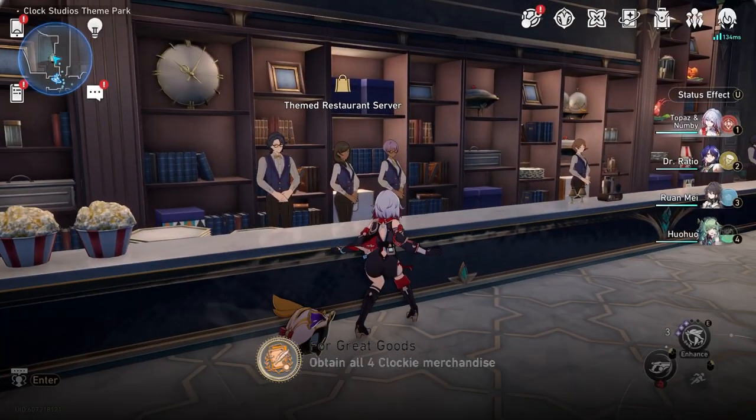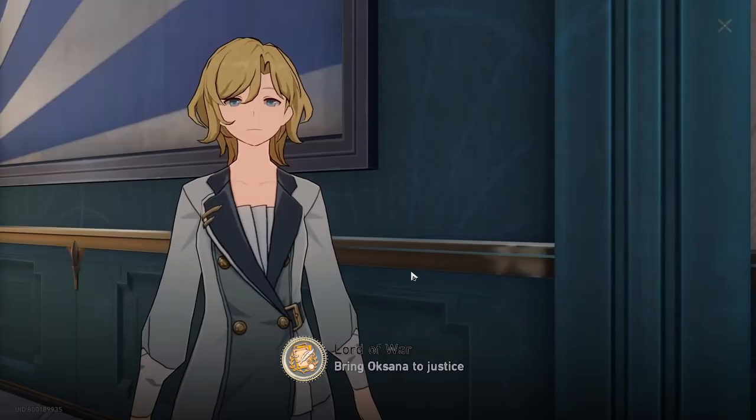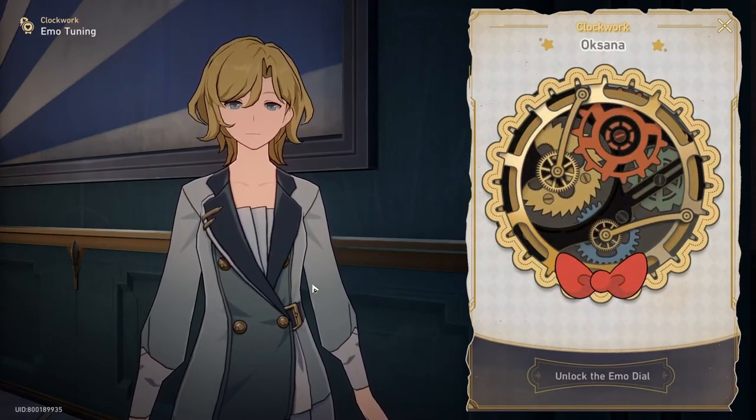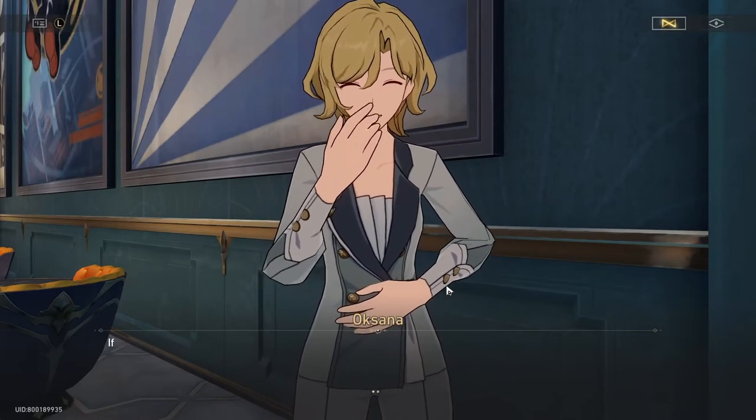Next you head to the counter and buy one of each item. Also right next to it there should be an NPC called Okasana. She has one of those emotional, real sidequests. Completing it will reward you with one of three achievements — it doesn't really matter which one you do, you can only get one of them.